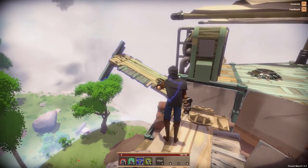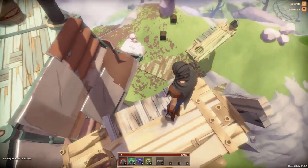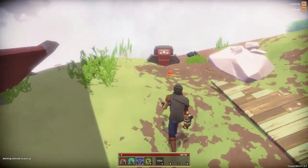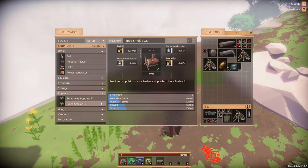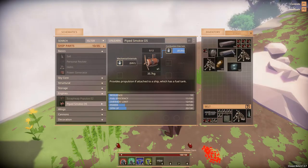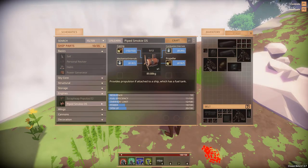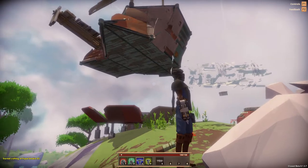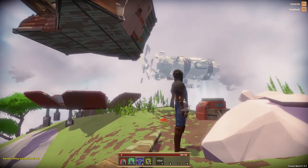I don't know if that flap is helping us. Let's remove that. Easy does it — watch out for those physics, they'll get you. Let's look at the Piped Smoky Five — in bronze, yes. We'll make it out of bronze and elm. Crafted. I'm not sure how much weight we have but I imagine we'll find out if we hit the limit.